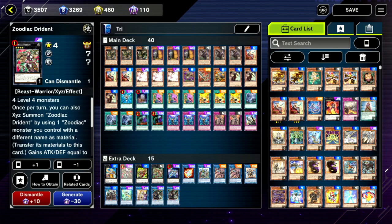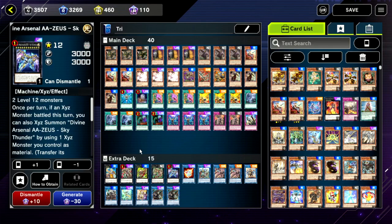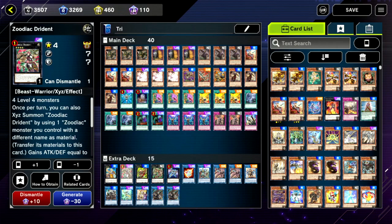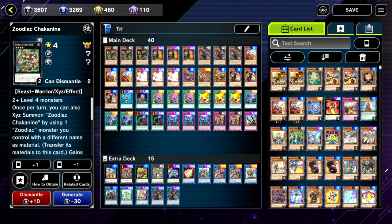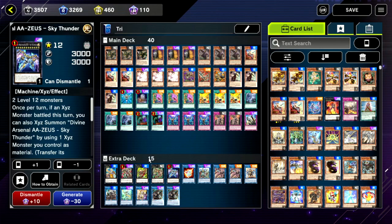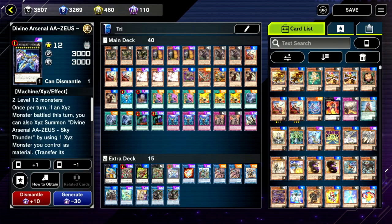Usually what happens is you make Borbo, attack directly, slap all the others under it except Dryden unless you're breaking a board, and stick Zeus on top. Going first you'll normally make Dryden over something, target a card, pop it during your opponent's turn, then do the same next turn — ending on Zeus with more materials is very helpful. Worth noting for new players: Borbo having zero attack and battling still counts as battling — it doesn't need to do damage or destroy, just battle. It can even be your opponent's XYZ monster.